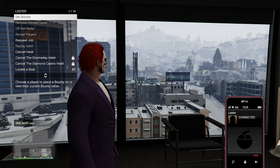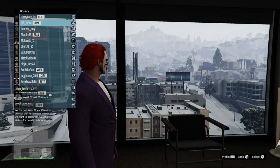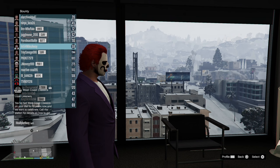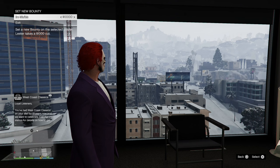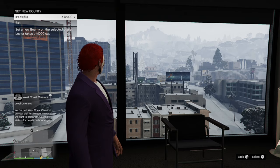Go to 'Set a Bounty' — this is the first option. Then you can choose someone in the lobby to set a bounty on. Let's go to the lowest level player, this level 12 player, and then press X on their name. Then we can go all the way up to a ten thousand dollar bounty, or we can go down to two thousand, so let's do a two thousand dollar bounty.